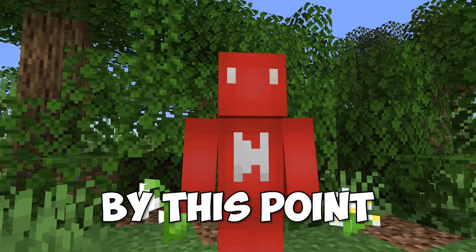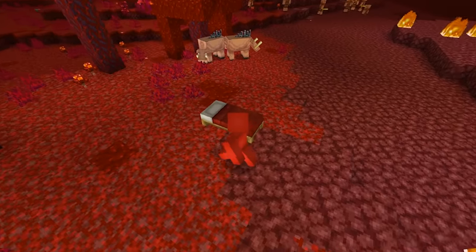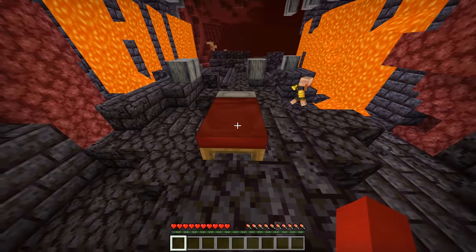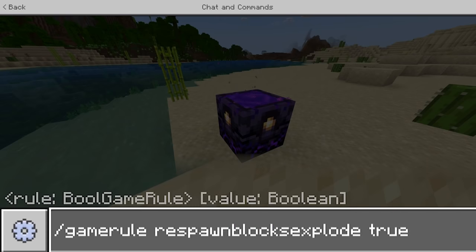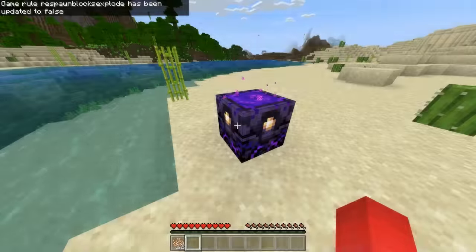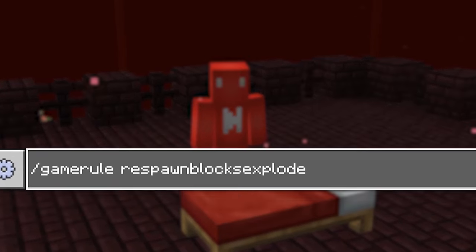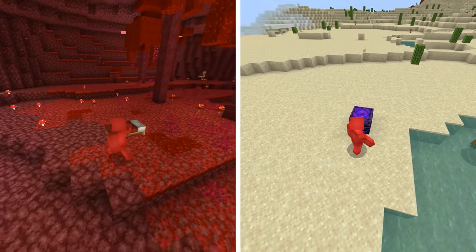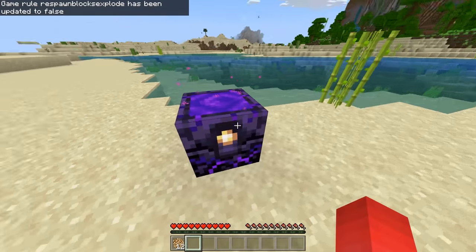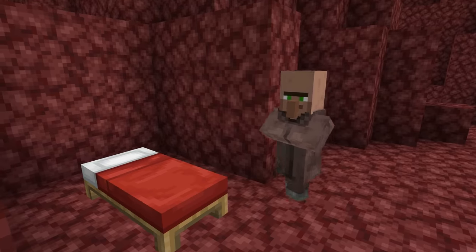It's commonplace knowledge by now — you don't place a bed in the nether. But it might be a surprise to see one not explode in the End. In Bedrock, it's actually possible to disable this feature through a hidden command. Now in 1.18, we can keep our beds safe by changing the game rule 'respawnBlocksExplode' to false. Whether we're interacting with a bed in the nether or a respawn anchor in the overworld, neither will explode anymore — and at least the villagers can still sleep in them.